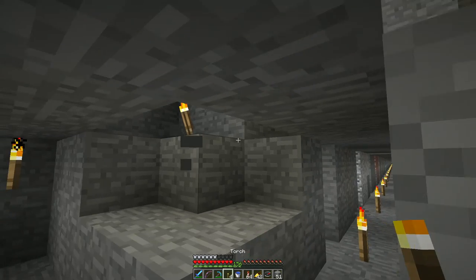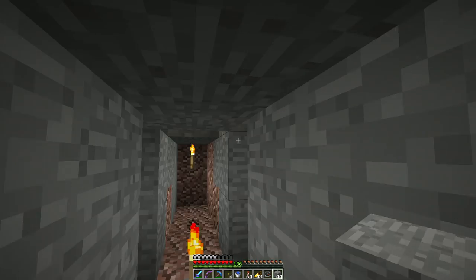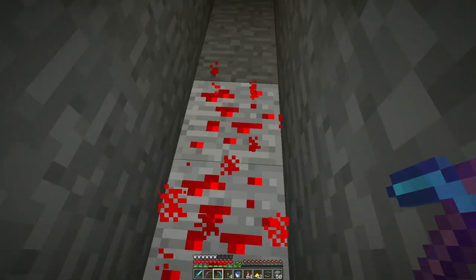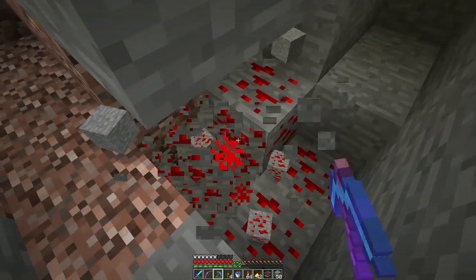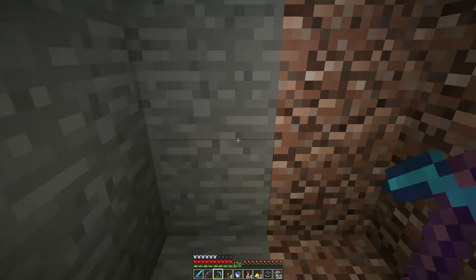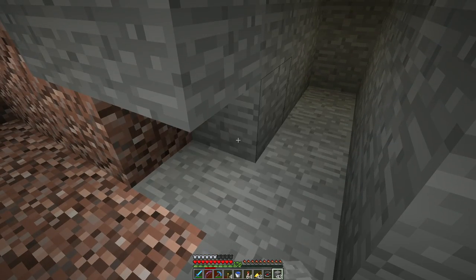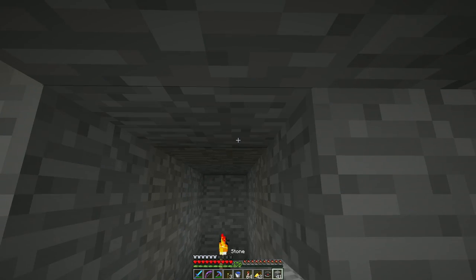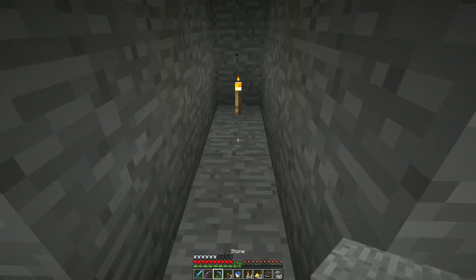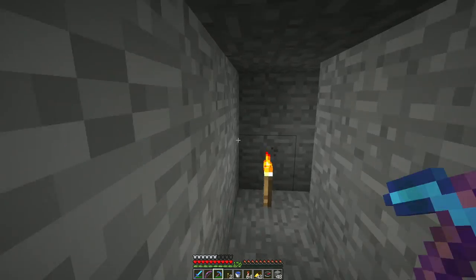Just dig for a long ways, and then when we update the server, build a portal and people can just go out to that spot and start exploring the 1.13 stuff. I'm talking about a tunnel that would be like 12,000 blocks long. Build a rail out so people could ride out and not have to worry too much about walking the whole hallway. It's going to be a bit of work, but it'll be fine, and then people can just start exploring.